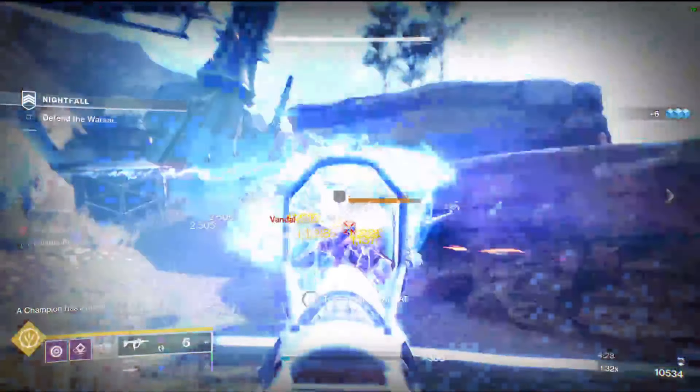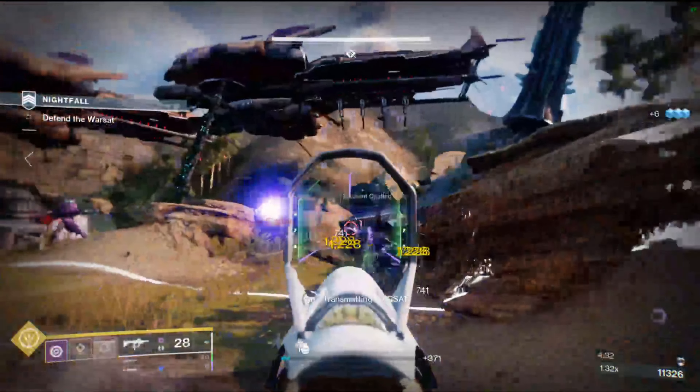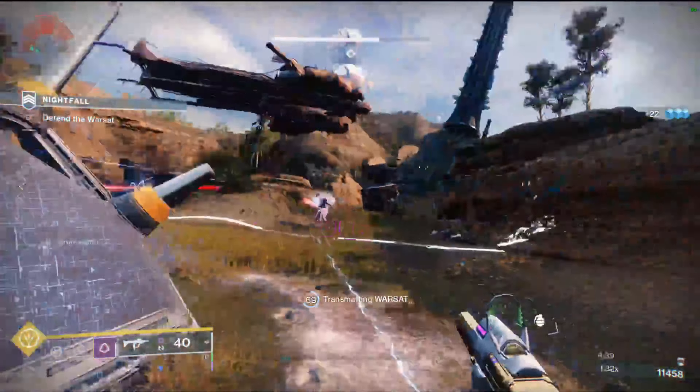Say you're running a Titan with Ward of Dawn on your fireteam — that's 3 free orbs, that's a lot of your Feast of Light stacks right there, plus you'll have Devour for Devouring Depths to do more damage with your super.